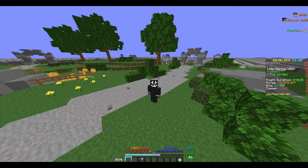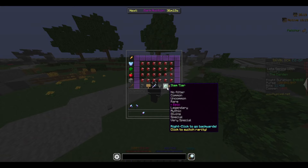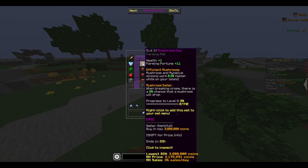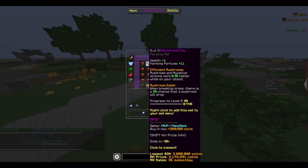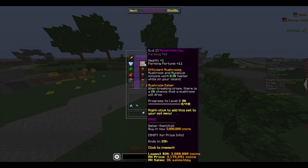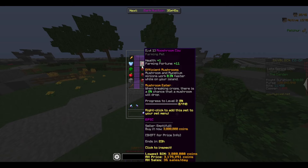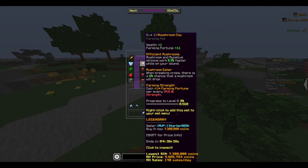If you're looking for a farming fortune pet that doesn't cost too much, unfortunately there aren't many easy options. The best beginner farming fortune pet I would recommend is an epic Mooshroom Cow Pet, because it starts with a base of 11 farming fortune, and if you get it to level 100, it's 110 farming fortune. It only costs about 3 to 4 million coins. If you want to upgrade to a legendary Mooshroom Cow, it comes in at 7 million coins.